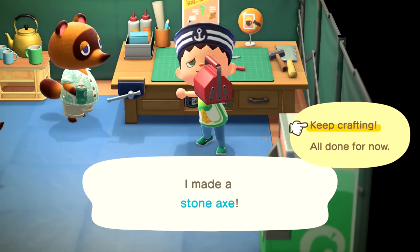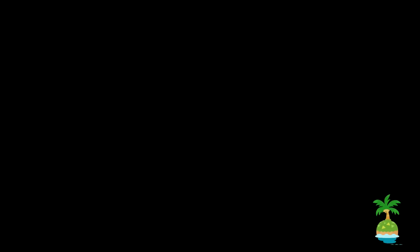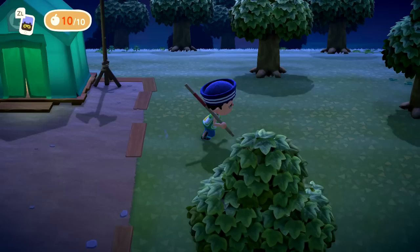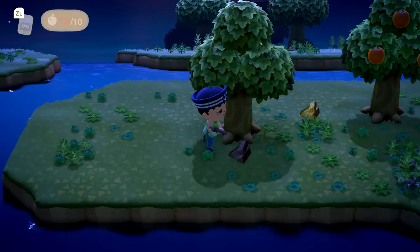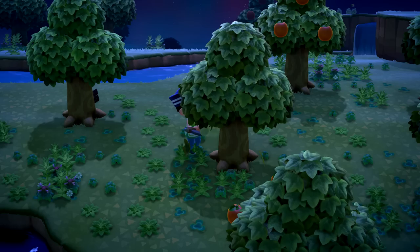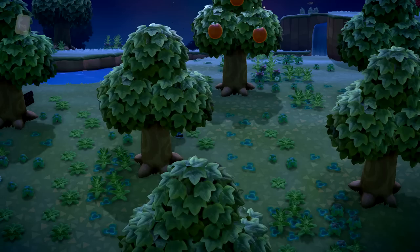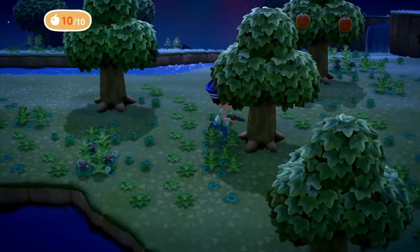There we go! I still can't believe we got attacked by a spider and two wasps. All done — and that gets put to our little wheel. Let's see if it immediately gets put there. It does — perfect. So we're going to change to the pole so we can start running around, and then the stone axe — let's get to it. We need a lot more softwood is what we're mostly focused on, but honestly the more of everything the merrier — we will eventually need it.